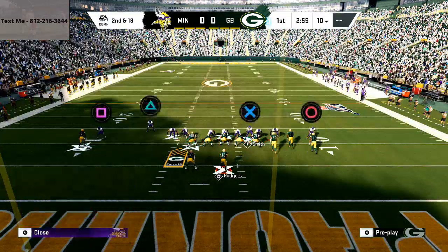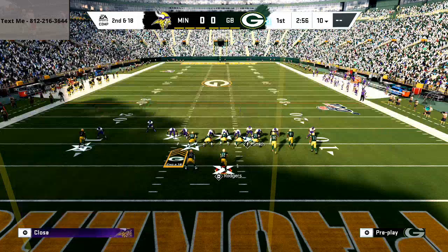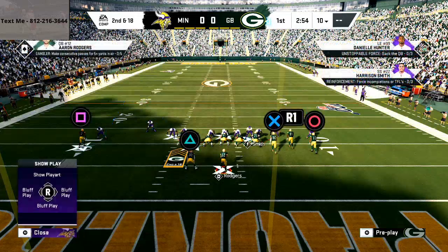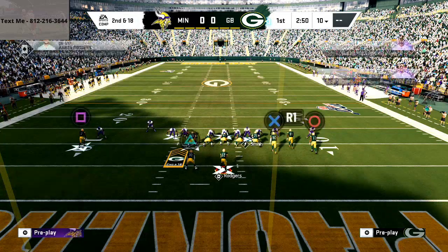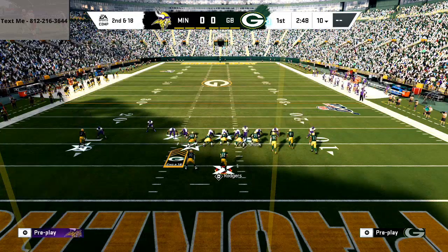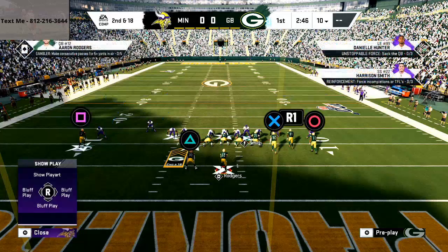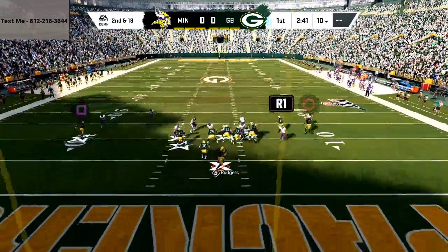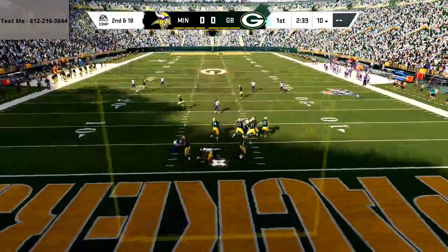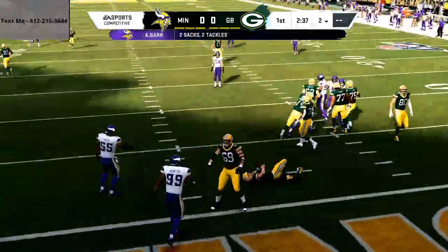From there you can just zone off everybody else. I typically do this from a cover four shell. At the snap of the ball, my job is to get back on 81 — that's literally the biggest thing I can do. Make sure you keep it contained as well. You'll see at the snap of the ball that tight end is going to get dumped out because you're manned up on him, and you're going to be able to get the heat.